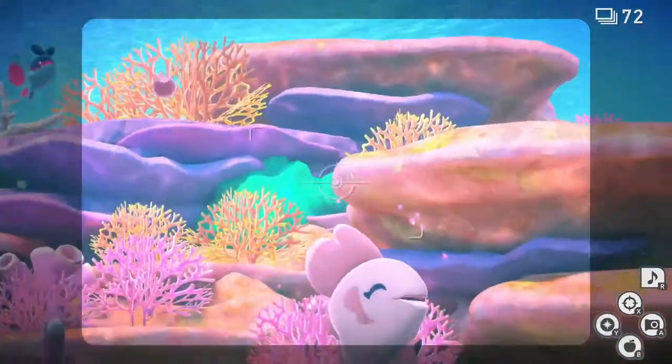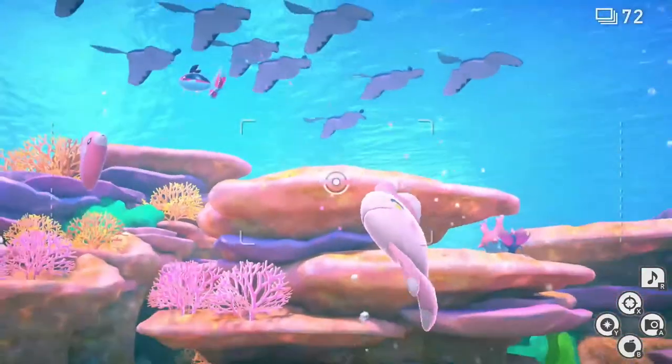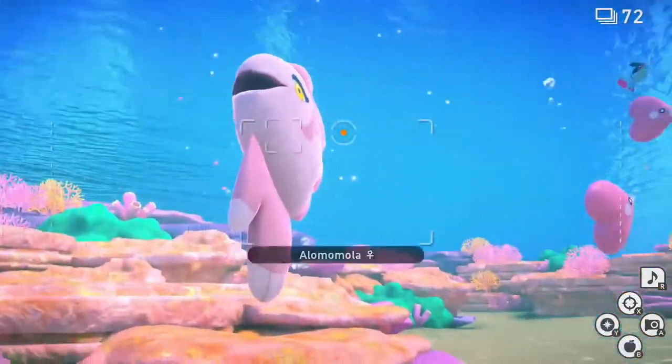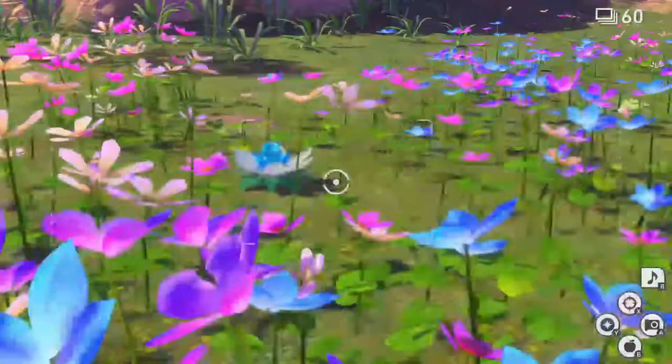And finally, 4 star. Follow the 2 star process, only this time a Finian will swim in front of the Alamomola. Hit that Finian with an Alumina Orb immediately after hitting the Alamomola with an Alumina Orb to prompt the Alamomola to create bubble rings towards the Finian. While the Alamomola is creating bubble rings, snap your pictures for the final Diamond Stars.